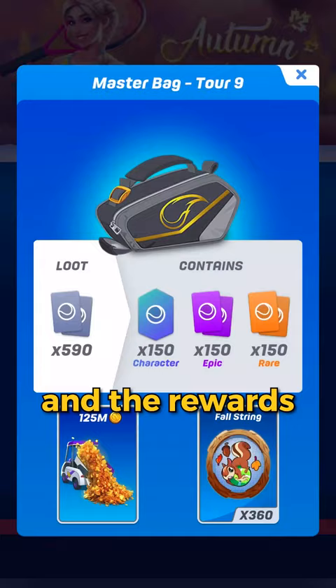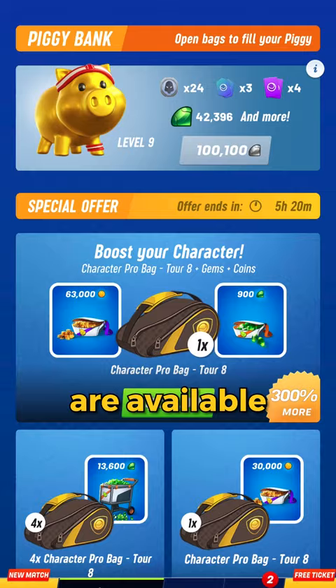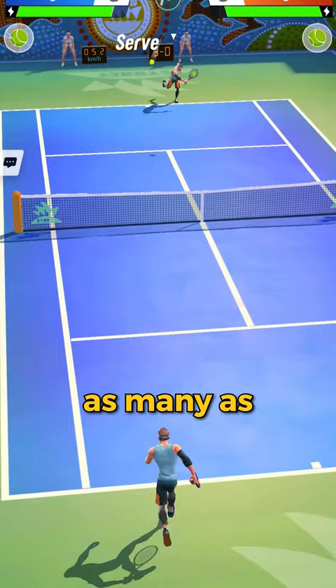Second, daily offer. Every time, some cards, including two epics and a character, are available in the store for you to buy as many as you need. Just hope to get the one you want.